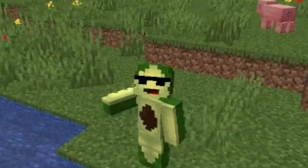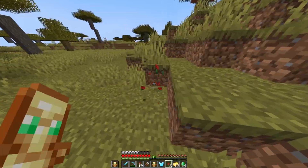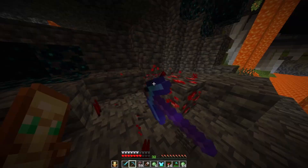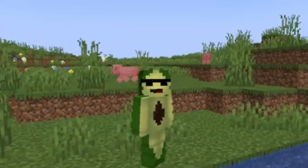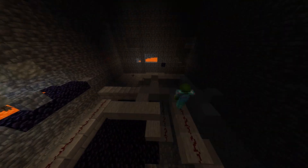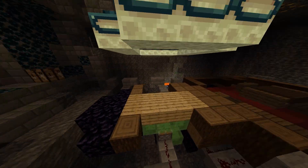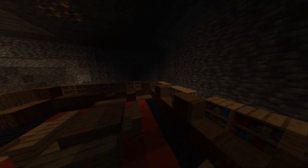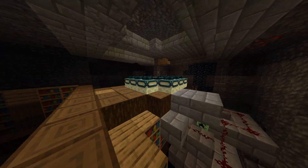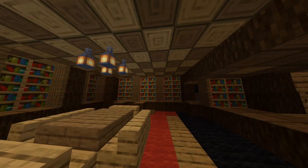But I don't have any resources to build the trap, so I need to gather some. I gathered various materials for the build such as wool, flowers, wood, slime, iron, redstone, and cobblestone. After gathering all the materials needed to make the trap, it was finally time to build it. So I'm going to place it around now.